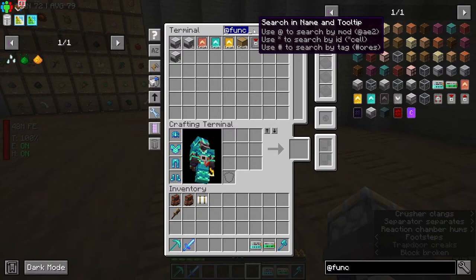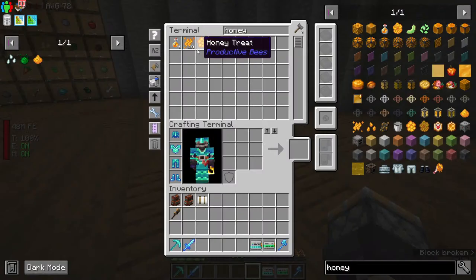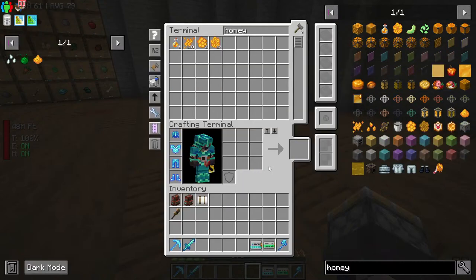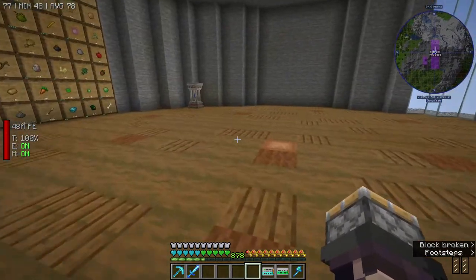What can we actually do with the honey essence? I know we can probably make honey bottles and honeycomb — is there anything else we can do with this? No, okay. That's fine, just curious. Didn't know if we could convert them straight to honey blocks or anything like that.